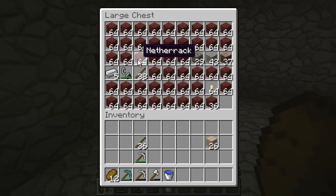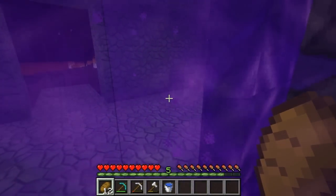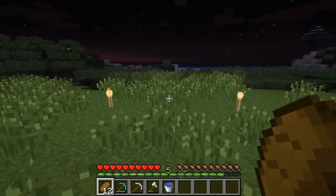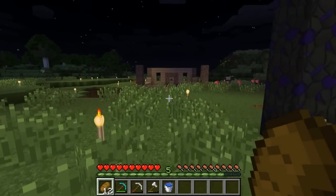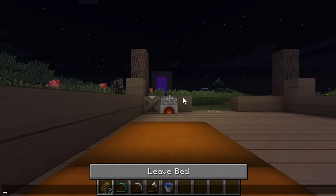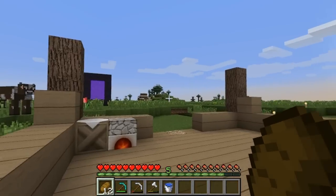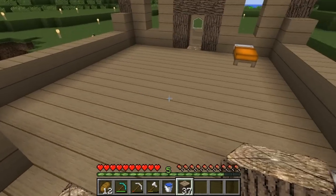We've actually still got some iron and some sticks in there. Oh, there's our wood — we needed wood. Yes, we're building our house. It's dark — where am I? Where's my house? Oh, it's over there. Let's see if we can sleep quickly and get this house built. We're probably gonna need to dig some sand because I haven't got any sand for glass yet, but we're gonna get this house built. It's not gonna be anything special, of course, but it's gonna get built.